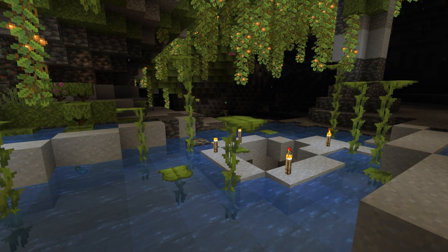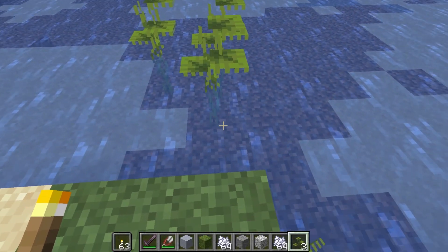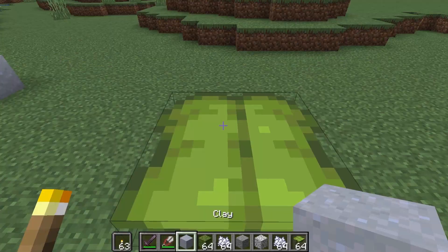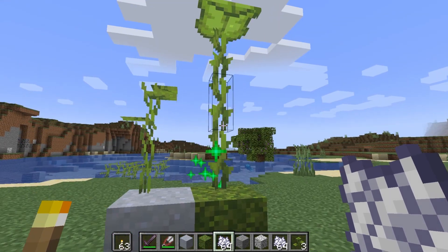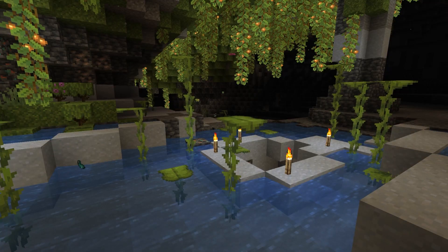Last block is the small drip leaf. Small drip leaf generates in shallow lakes on clay blocks and can also be bought from the wandering trader. Small drip leaf is a decorative block, but when bone meal is applied it turns into big drip leaf. Big drip leaf can be used for parkour — when standing on it, it will slowly collapse until the player falls. Applying bone meal to big drip leaf makes it grow one block taller. It can also interact with redstone and projectiles like arrows. Big drip leaf can be found in the lush cave biome or by applying bone meal to small drip leaf.